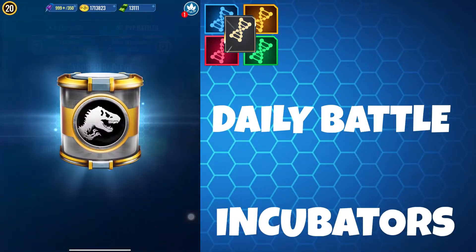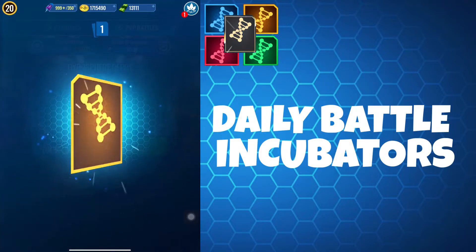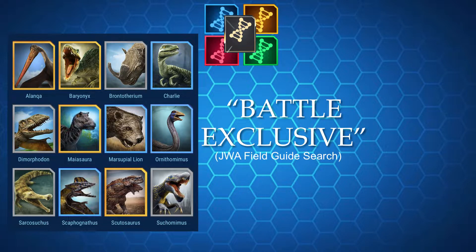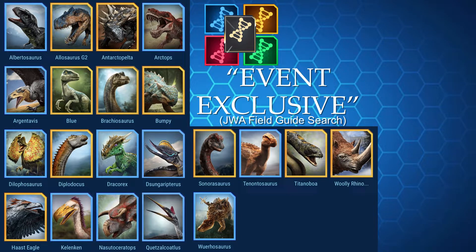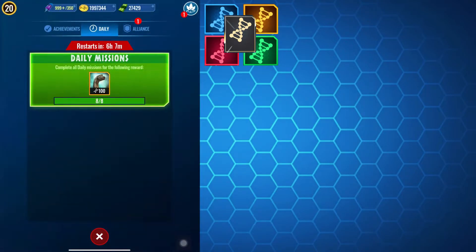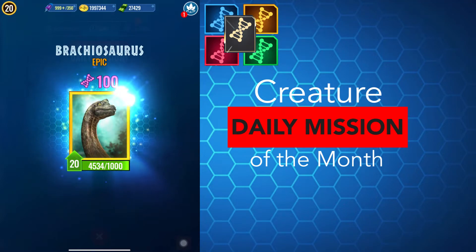Daily battle incubators are particularly useful as they contain arena exclusive DNA. If you do a search in the JWA Field Guide for 'battle exclusive' this will display those creatures. Event drops are also a great resource for DNA, especially as they provide DNA for event exclusive creatures — you can search 'event exclusive' in the JWA Field Guide to list those as well. Completion of the daily mission will also provide 100 DNA for an epic creature featured in the month-long mission.